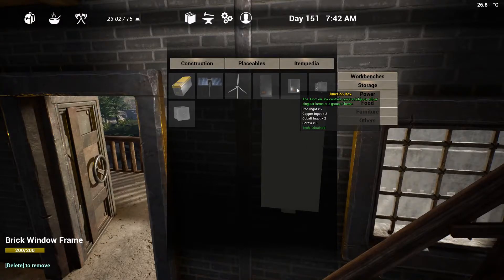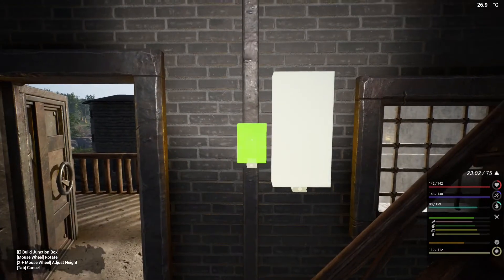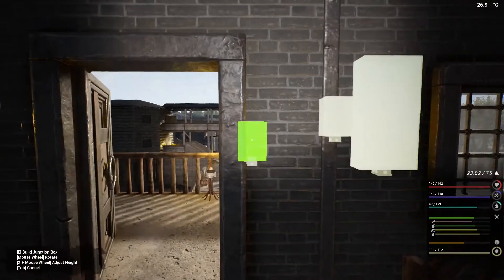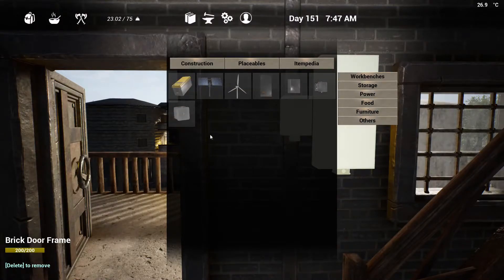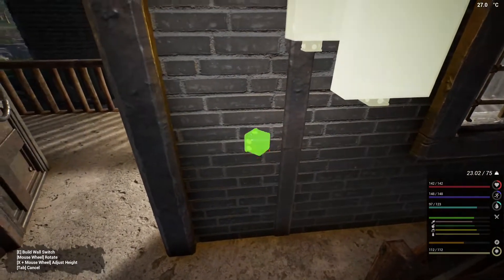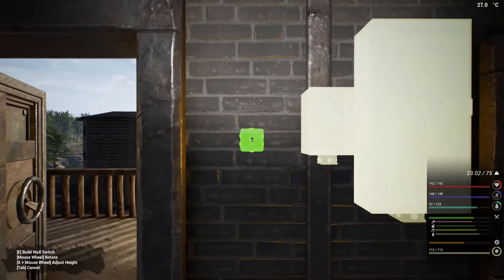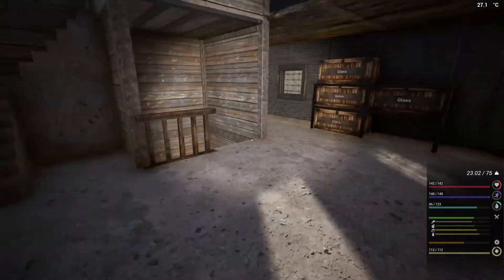Then we're going to need the junction box — put that right there. And then we're going to need the switch, so Placeables > Power > Switch. We'll put that right there. So we need to build those up.